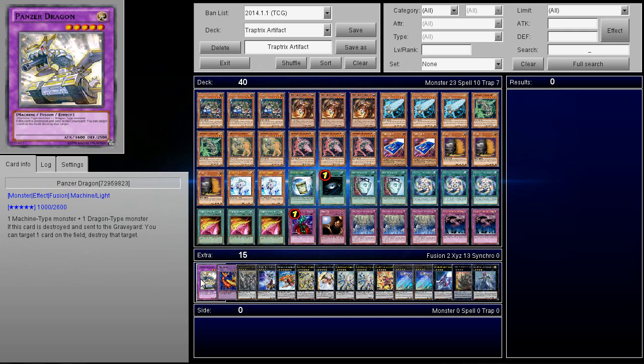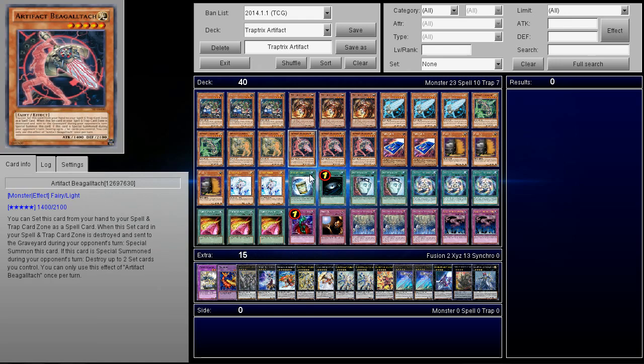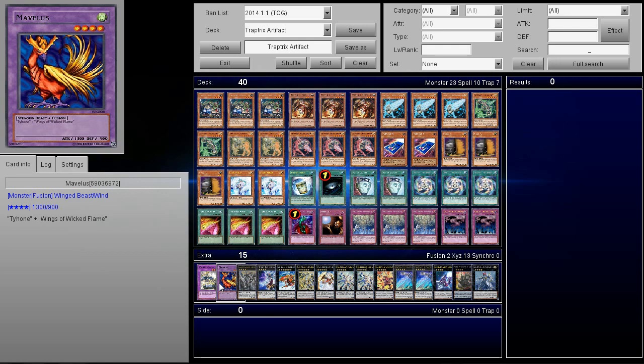As far as Instant Fusion targets, he's playing Panzer Dragon, which is probably one of the best Instant Fusion targets ever. We don't actually have it in the TCG, but its effect is: when this card is destroyed and sent to the graveyard, you can target one card on the field and destroy that target. So if you go for Instant Fusion, you pay 1,000 life points, the monster cannot attack and is destroyed during the end phase — but if you really need to pop a card, I think that works well. The other card he's playing I think is just for fun — it almost reminds me of that Crimson Sunbird artwork.